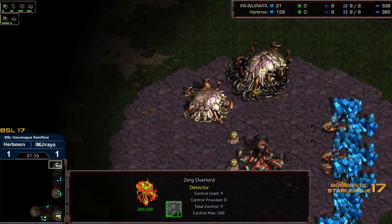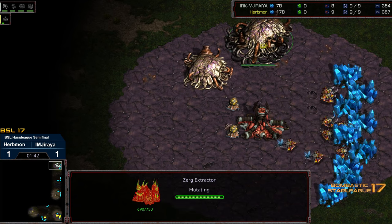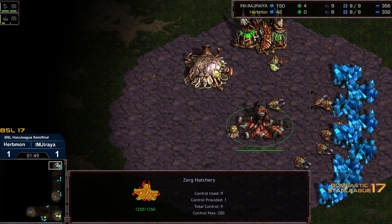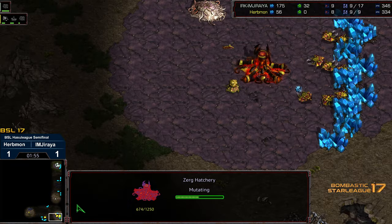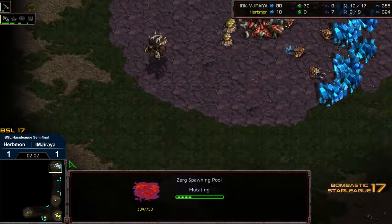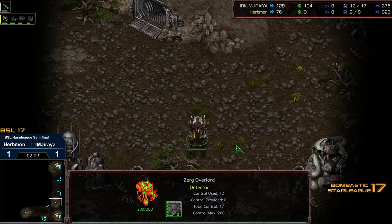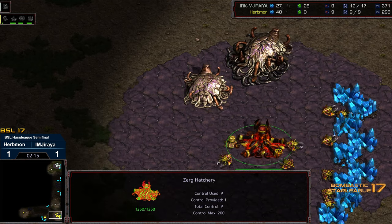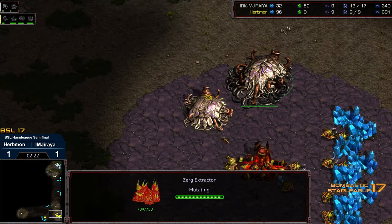Jiraiya is going to end up with a vision advantage. It's possible that Jiraiya turns this into a Sunken Colony quick hatch replay, but more likely, because he didn't go overpool, I'm suspecting he's going to try to produce rapid initial Zerglings. On the opposite side, Erbmon ends up with more Zerglings and can do a counter-swarm — potentially a counter to this build.